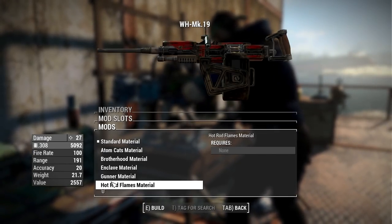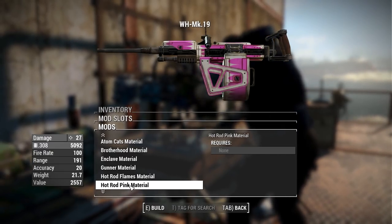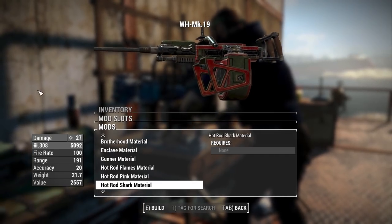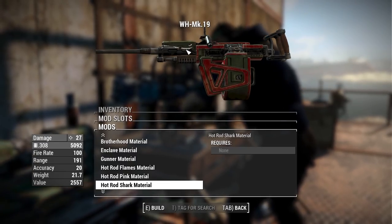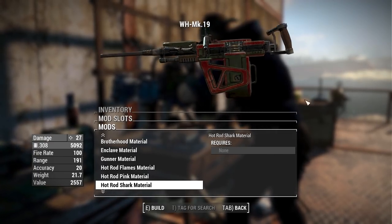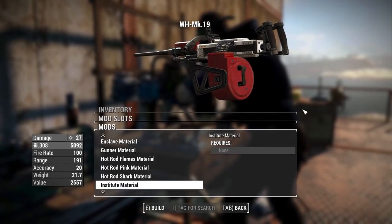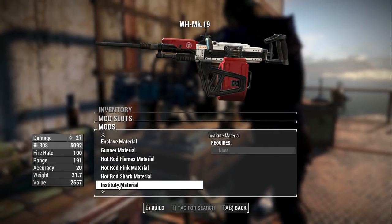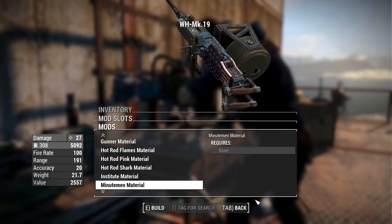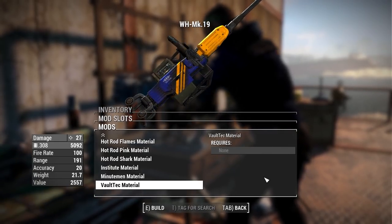The Gunner pack gives skulls and bullets around the magazine with a nice green paint job. Hot Rod Flames gives a black and red material, much like vanilla power armor. We have Hot Rod Pink as well as Hot Rod Shark — a very nice rendition of the vanilla material. The placement of the shark's mouth reminds me of the flamethrower from Halo 3. We also have the Institute material, which looks really good if you're playing an Institute heavy gunner. The Minutemen material has a standard blue with a painted American flag, and finally the Vault-Tec material with a nice blue and gold paint job.